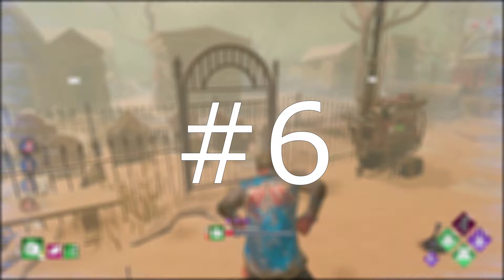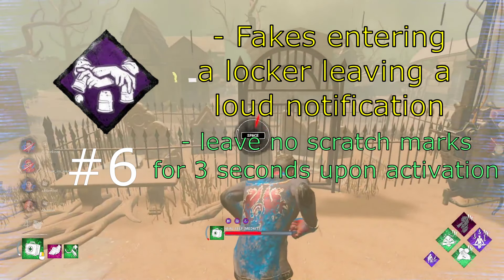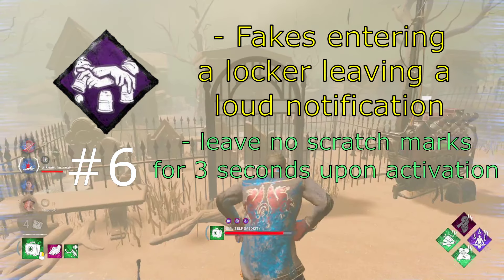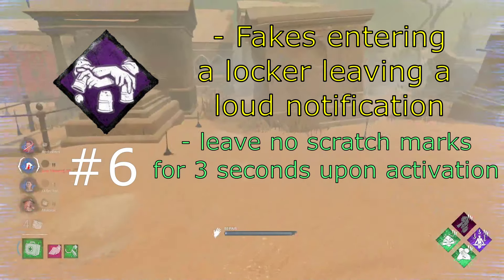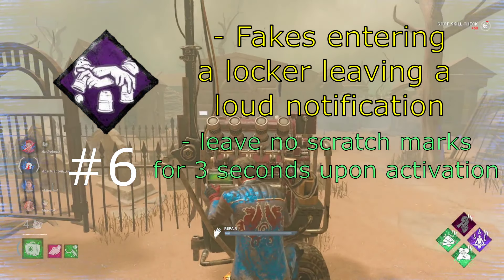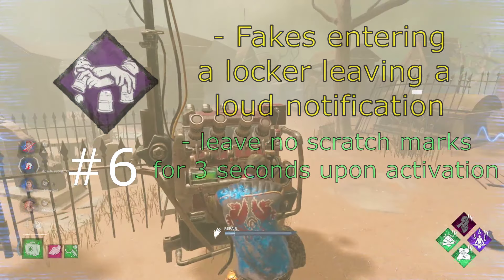This next perk is a little controversial, but at number 6 I have Deception. Deception allows you to run by a locker, press the action button, and instead of entering the locker you make it open and close, leaving a sound cue for the killer and removing your scratch marks for 3 seconds. In theory it doesn't sound so good, but killers fall for this one more often than not. I've skipped so many chases because of this perk and it's honestly really funny.